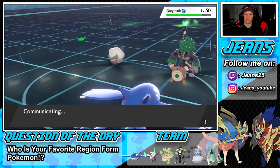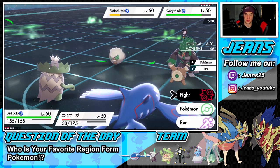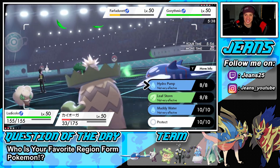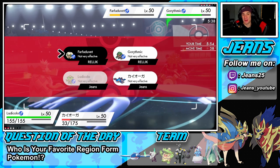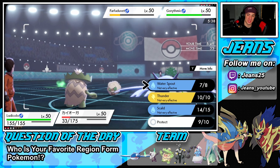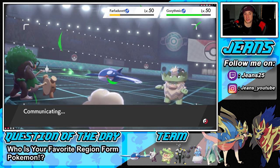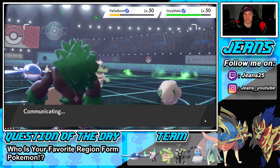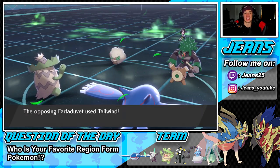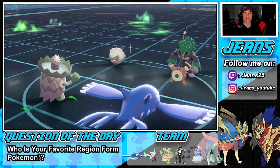Now it comes down to Ludicolo. This is tough. I can Hydro Pump but he's got me on the ropes. We're Hydro Pumping and I'll Scald again. Hydro Pump connects — that real boom coming in big. But you've got to give it to me — Rain Dancing and calling the Sunny Day. That was a good play. And of course, we missed. It's whatever. We lost this one. He's going to pivot out with a U-turn.